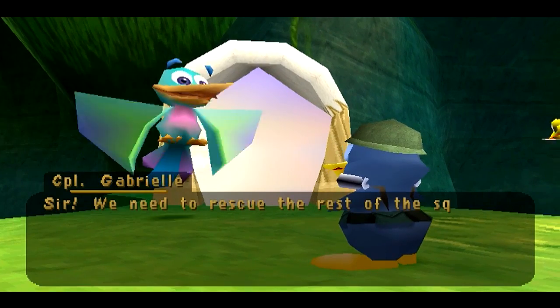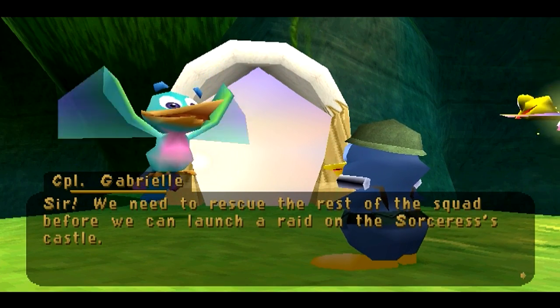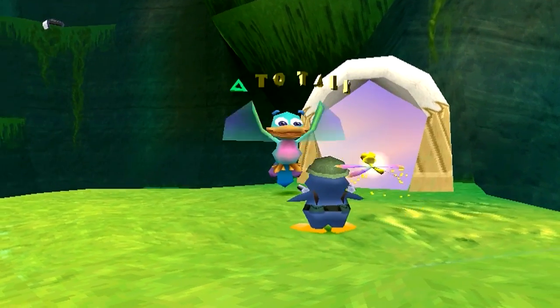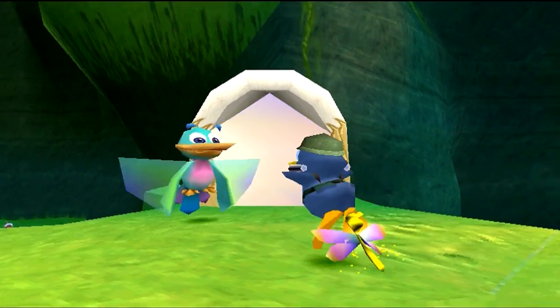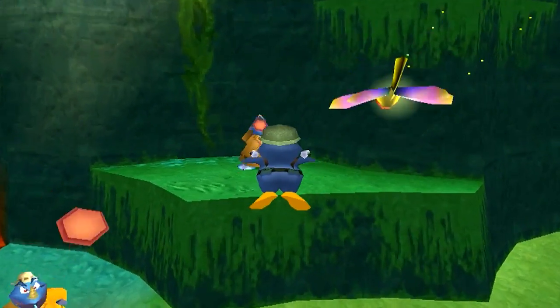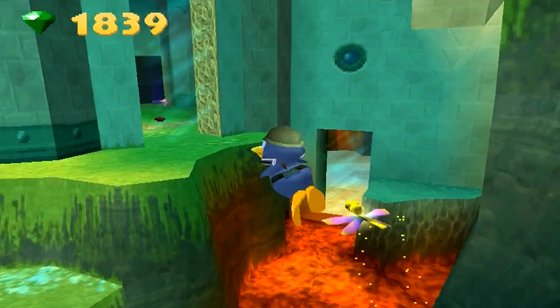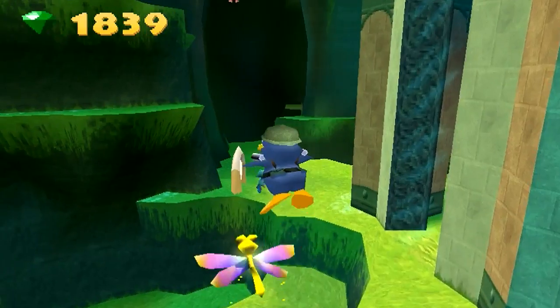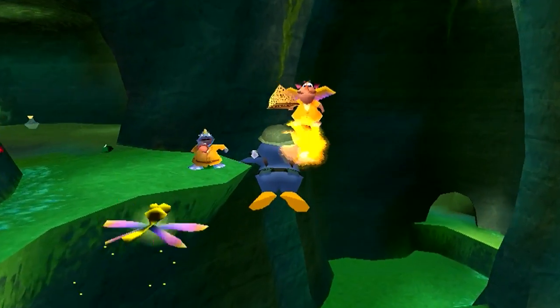The game says: 'Sir, we need to rescue the rest of the squad before we can launch a raid on the Sorcerer's Castle.' Oh yeah, this is the thing - because these NPCs don't go through the portals, because, well, Sergeant Butter does, and he's the one who helps you in the next spot. So that's why that doesn't happen.